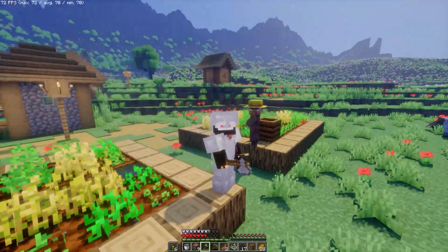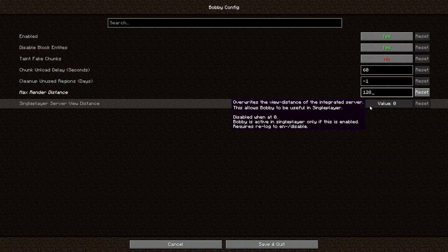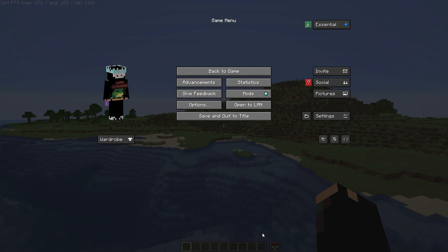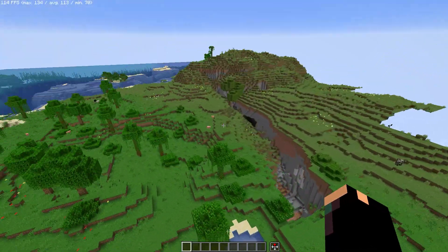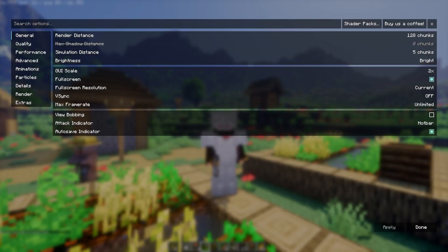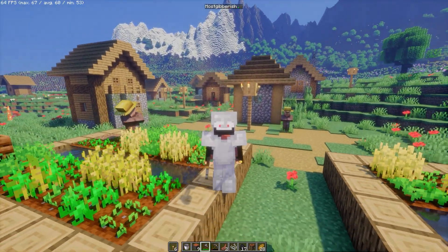The next mod that can support shaders with Distant Horizons is Bobby. This mod increases your vanilla render distance to any number you want. Well, not so crazy because it doesn't work with Distant Horizons that well, but it's an alternative if you're on a server and want a big render distance with shaders.